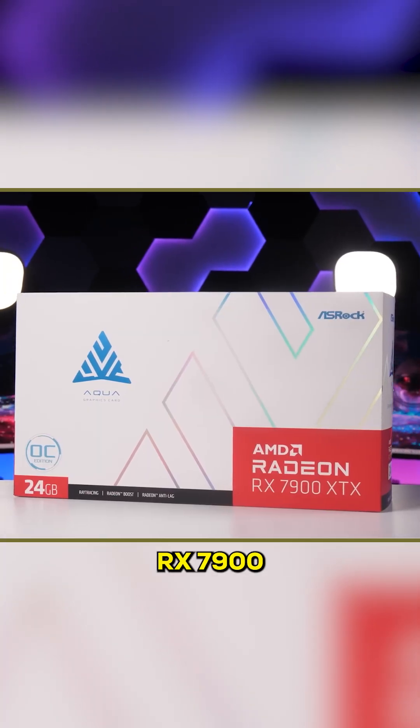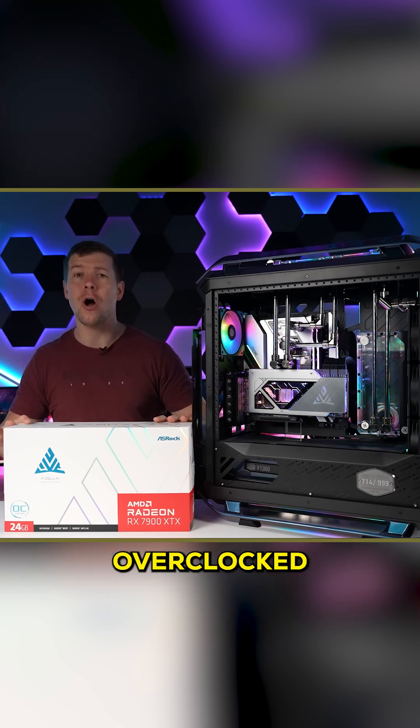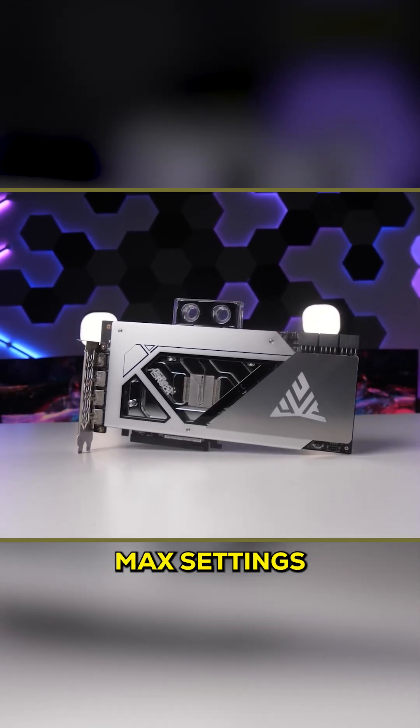This is the ASRock Radeon RX 7900 XTX OC graphics card, meaning it comes overclocked right out of the box. What I want to do is test this graphics card's stock settings at 4K max settings, with this all-copper GPU block.